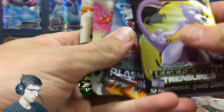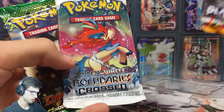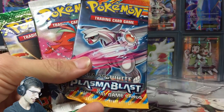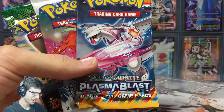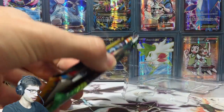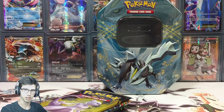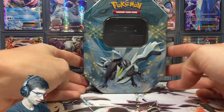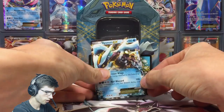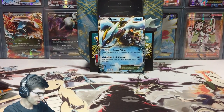We got an awesome range of booster packs: the Trachion pack art from Dragons Exalted, Keldeo pack art from Boundary's Crossed, Palkia from Plasma Blast, and Mewtwo from Legendary Treasures. We're going to open from Legendary Treasures back to Dragons Exalted, just like in the Zekrom EX tin I did last week. I'll leave a link to that one in the description.